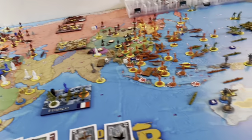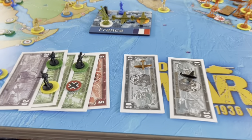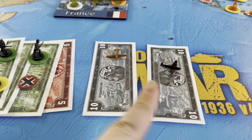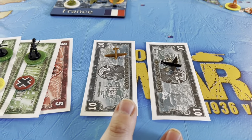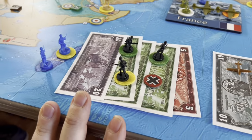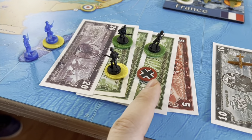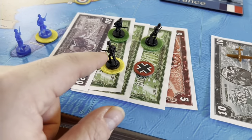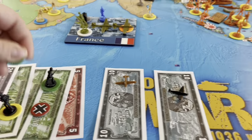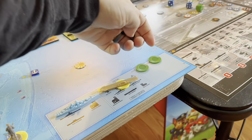For purchases, I only have 48 IPP to spend. I'm releasing Italy a fighter and building my own German fighter for 10 — that's 20. I'm spending 28 on 8 infantry for 24, a militia upgrade, and one militia. 26 plus 2 is 28. That totals 48.